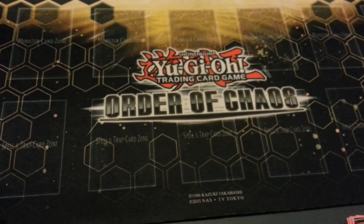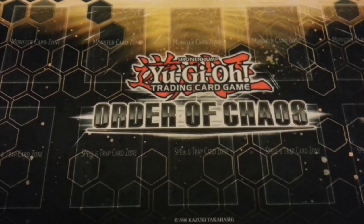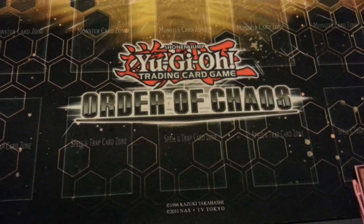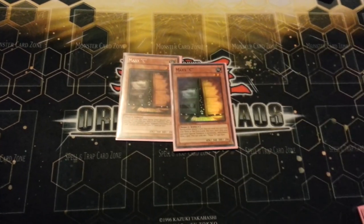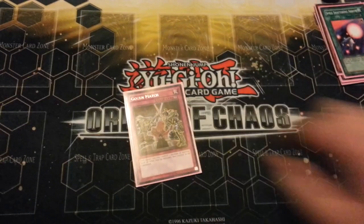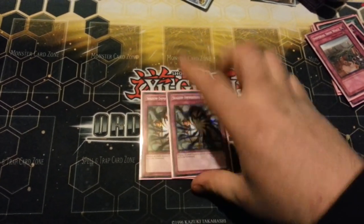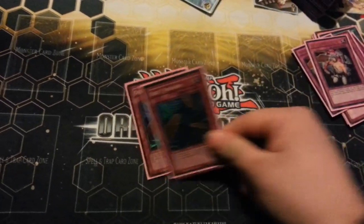I only ran a 13-card side deck. I was originally planning on getting Overworked from my store but they didn't have it, and apparently nobody I can contact has the card — I thought I had it but can't find it. So: triple Maxx C, one Spell-Shattering Arrow, two Gozen Match, one Imperial Iron Wall, two Shadow-Imprisoning Mirror, two Mind Crush, and two Dust Tornado.